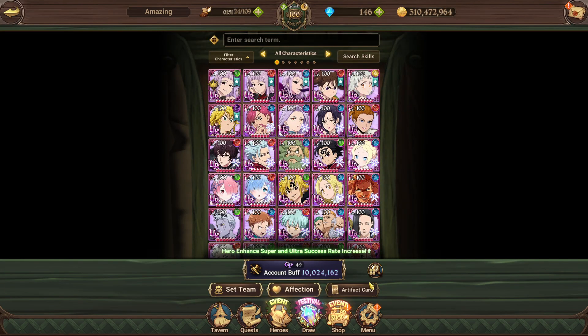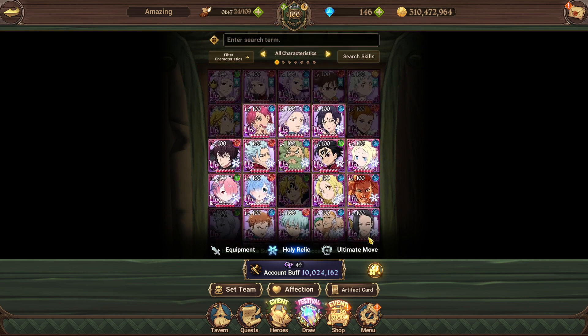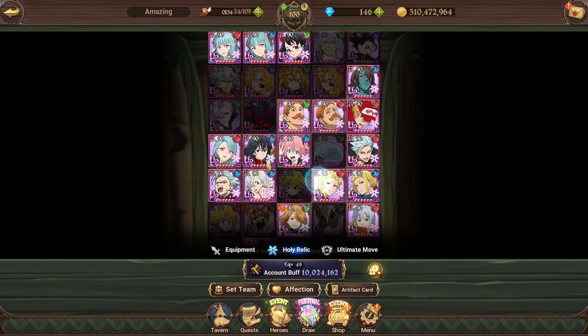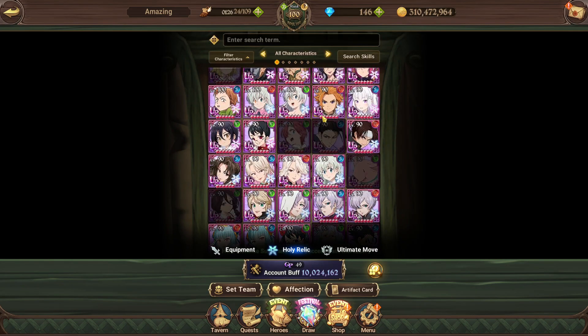Having holy relics on all your characters gives you a more complete account. It increases your box CC and constellation, benefiting your whole account regardless of whether a specific relic is good. I even got the really bad relics — like Lilia whose relic is really bad — but I got every single holy relic and grinded it all up.